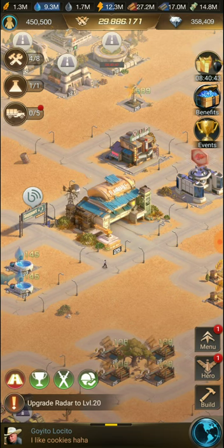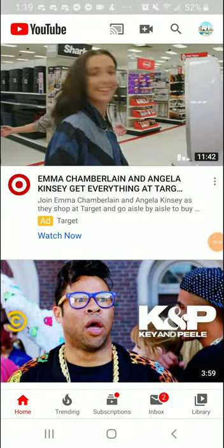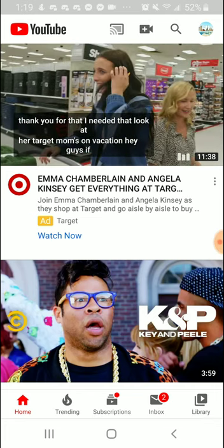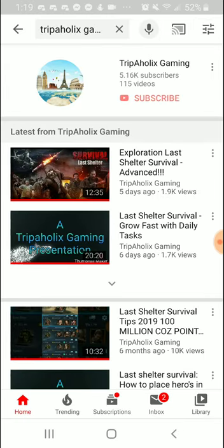But first, I want to show you guys a quick reminder, especially those in new states who have just discovered my videos, exactly how to access my content in the best way. Whether you're on a cell phone, a laptop, or any other device, all you have to do is access the YouTube app or go to youtube.com. Hit the search menu and simply type in my name, Tripleholics Gaming. It's going to pop up and at the top of the list it will give you my actual gaming channel.